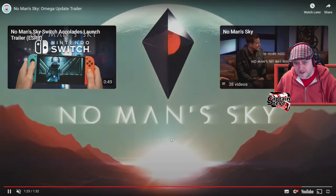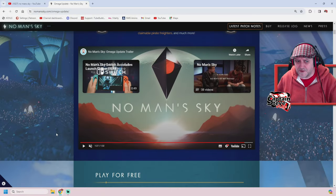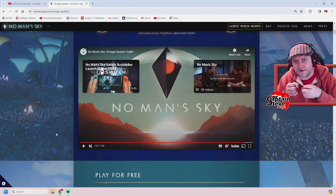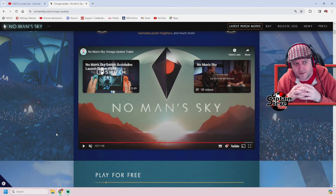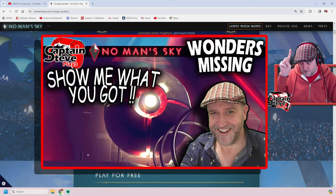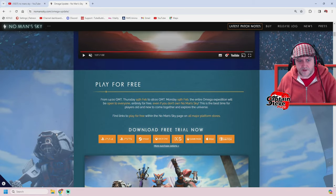They've also added a new Atlas-type quest which I've tried to do, and it feels like it's only been half-implemented — like only the first step has been put in. You have to give the Atlas wonders you've found from your wonders catalogue, however all my wonders got completely obliterated when I did the expedition. I've done a whole video on it. Let me know in the comments if I've done something wrong.